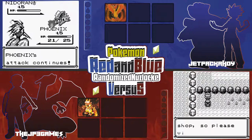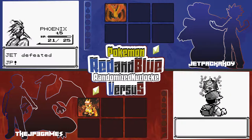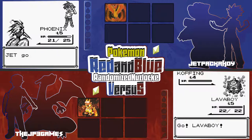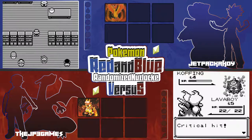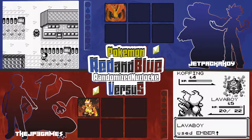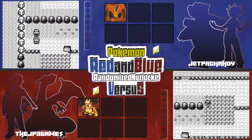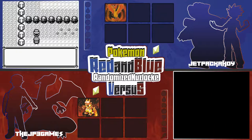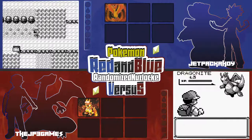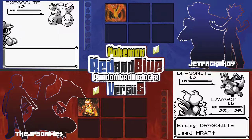Moltres's back sprite looks wild. We both got Fire types. I need to get a Grass or Water type because if I run into a Rock type I'm done. Moltres is four times weak to Rock. The good thing is I have Ember. There's a Dragonite on this first route — that's wild. I have Ember so that'll get me through; I'd almost rather have Ember than Fire Spin since Fire Spin doesn't do much damage.